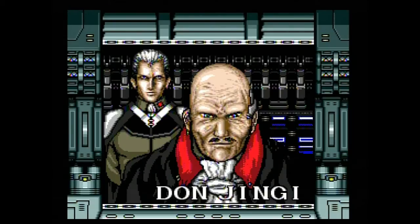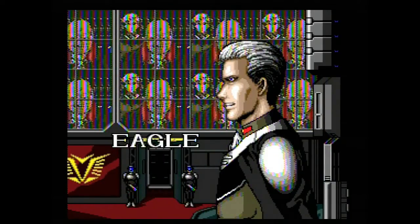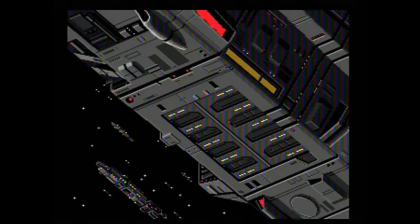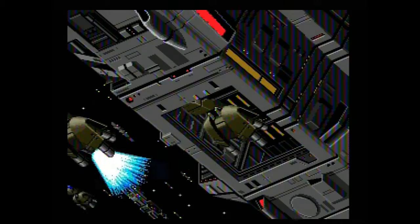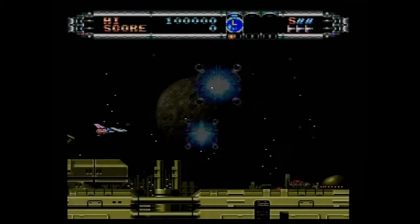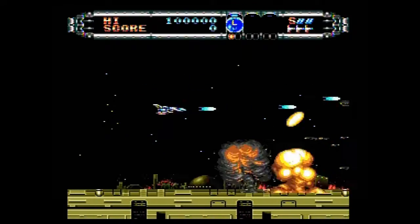When you think of pack-in games, you typically think of stuff like Sonic the Hedgehog or Super Mario Brothers, but what you should think of is Gate of Thunder, originally released on October 10th, 1992 to coincide with the Turbo Duo's launch. Gate of Thunder was one of three games — well, technically four games — on a 3-in-1 pack-in disc.